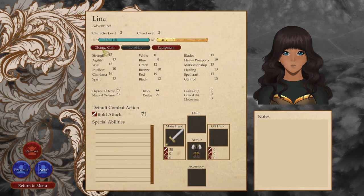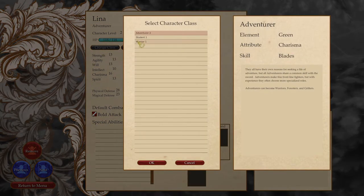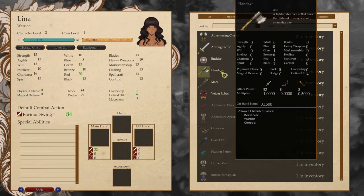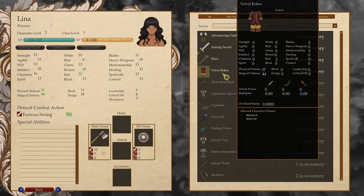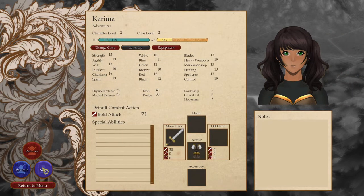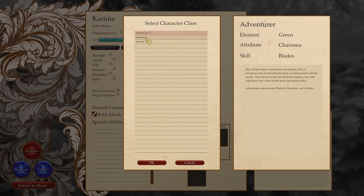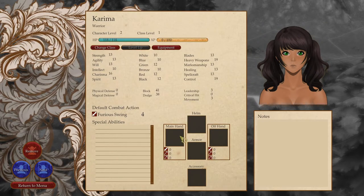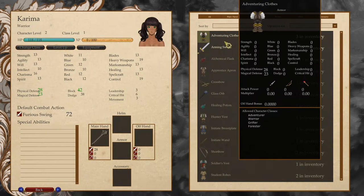Alright, Rami and Lina — she can become a warrior. What are her skills? Heavy weapons. Change her to warrior. Give her a hand axe and a buckler and velvet robes. Cool. Karima — she's also got heavy weapons. Warrior. Let's give her a mace and adventuring clothes.